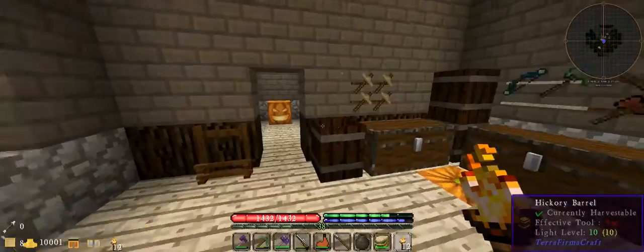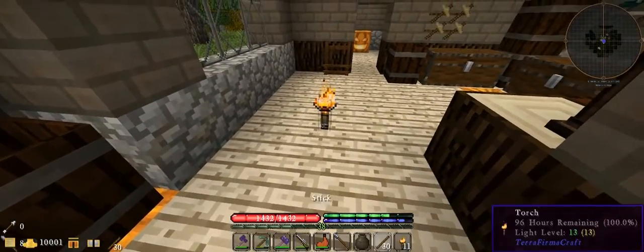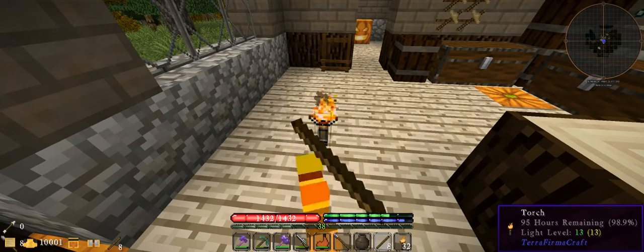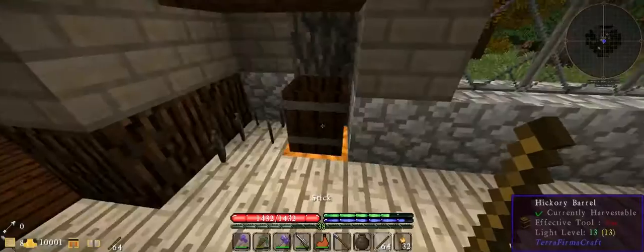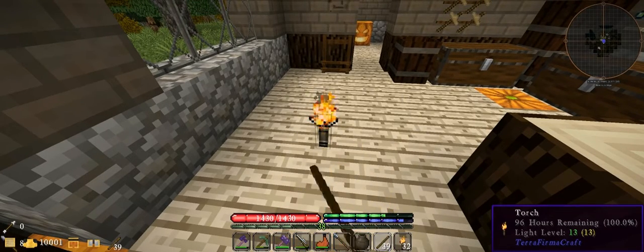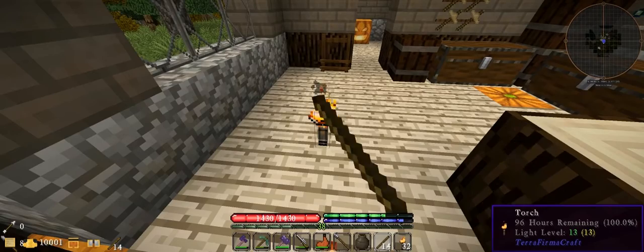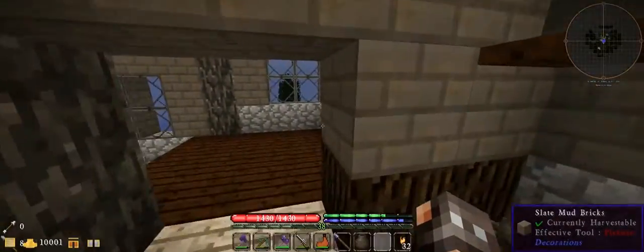I don't have any extra torches, so we'll just make a whole bunch real quick. But before that I kind of want to explore just a little bit of the dungeon. I want to get a bunch of torches made and then we'll go check out the dungeon and get the spawner moved. A couple of stacks of those and I'll leave it there.